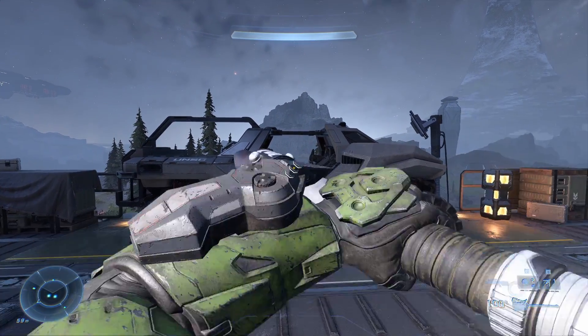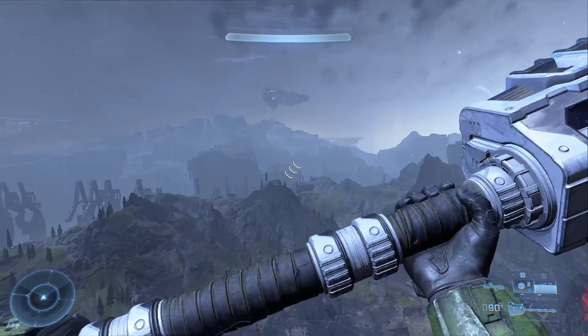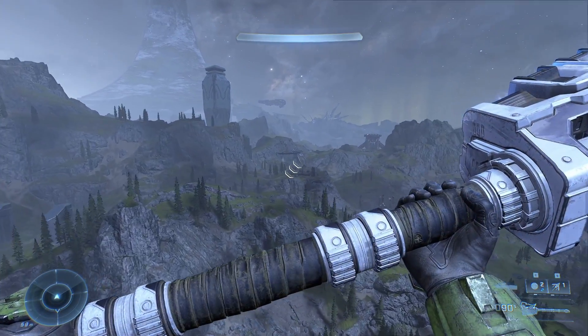Then all you're gonna want to do is, as soon as your hammer hits the ground, throw out your grapple and it should send you flying across the map like this. Thank you for watching and enjoy!